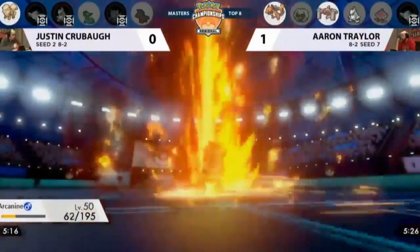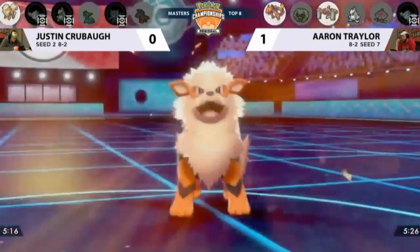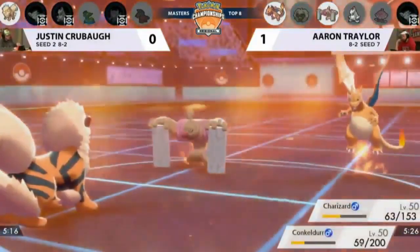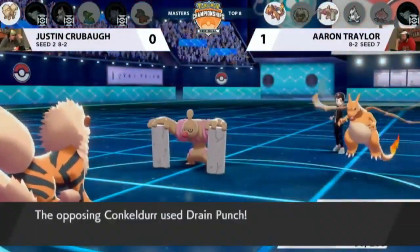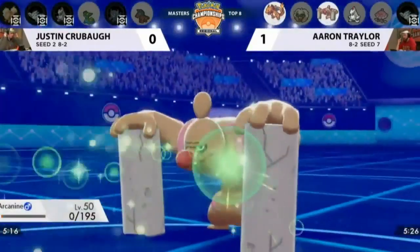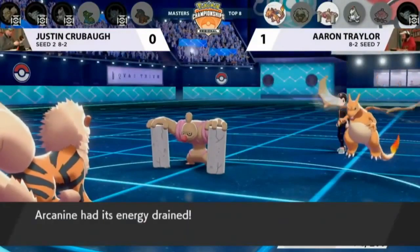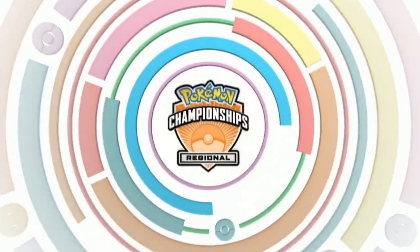Arcanine has to do a whole lot here — I don't think it gets the opportunity. It deals a good chunk of damage with Blast Burn, and Charizard has to recharge, but Drain Punch from Conkeldurr is enough to get the knockout. That's Aaron taking this series 2-0, playing a fantastic series across both games.